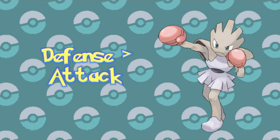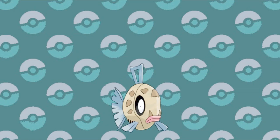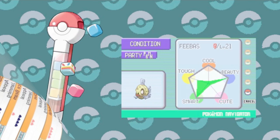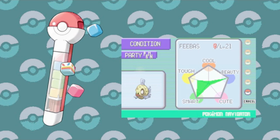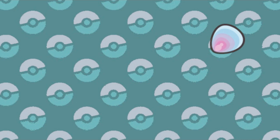Another completely unique method of evolution belongs to Feebas, that infuriating fishing target from Hoenn. This aquatic nuisance takes full advantage of the new contests that started in Gen 3, and requires the player to max out its beauty appeal by feeding it far too much Pokéblock — but that's the only way to get a beautiful Milotic. At least it was when contests were still around. But once they went away in Gen 5, they changed it to the Prism Scale, a hold item used through trading. In the remakes the original beauty method was still viable, but a simple trade is probably going to be easier.